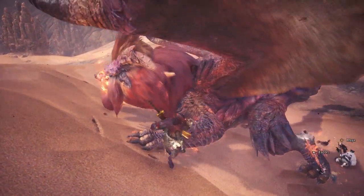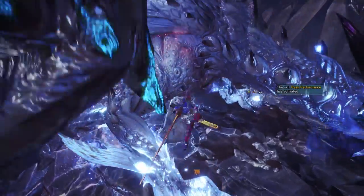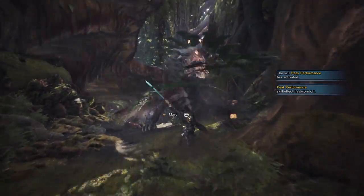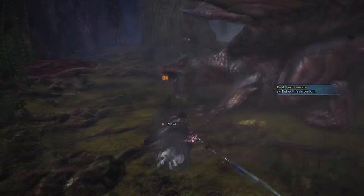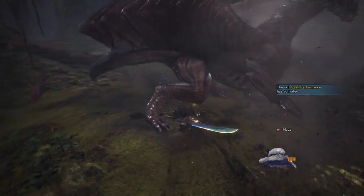In Monster Hunter World there are many aspects to consider when taking on a hunt — the target, your weapon — these are all important, but hunters who want optimal performance need to consider the build they use via the weapons and armour they wear. I'm Darkblade and here are even more builds that I use for the Longsword. The skills you can gain from armour and even some weapons can help shape your hunter into specialised hunting machines.